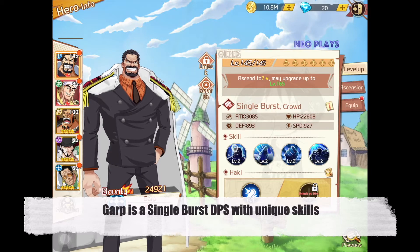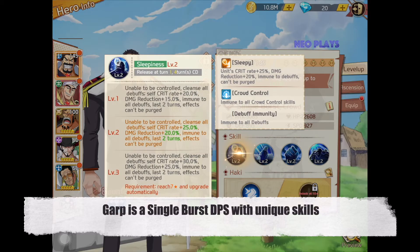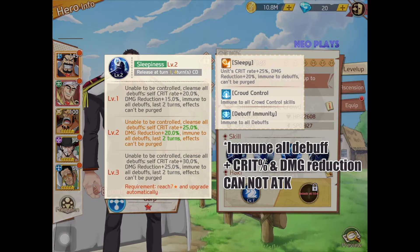Garp is a single-bust DPS. His first skill, Sleepiness, puts him in an immune or debuff state, increasing crit rate and damage reduction. He cannot attack using his skill.